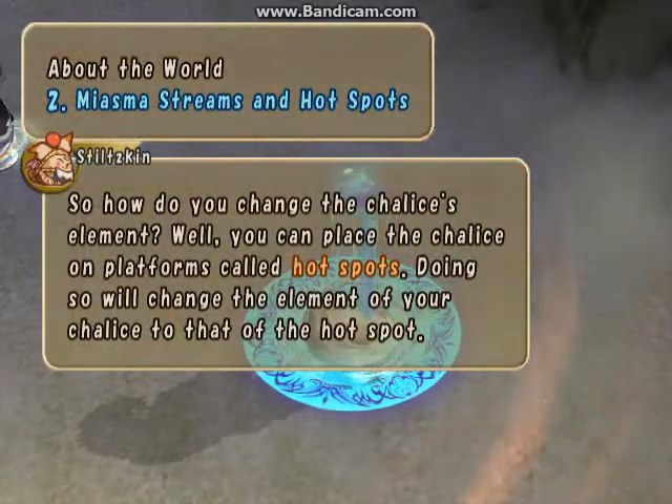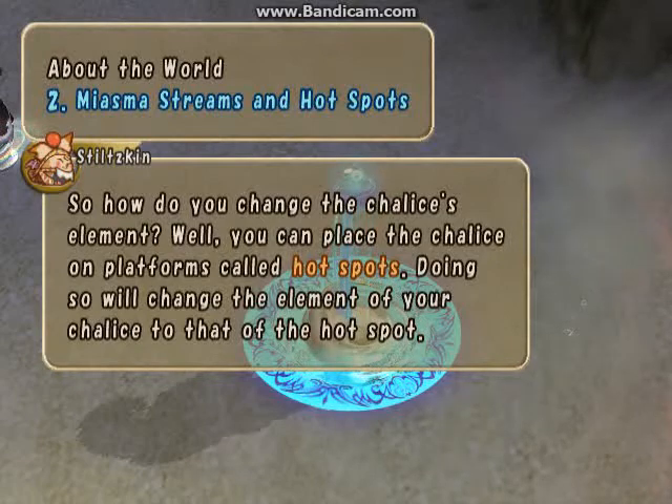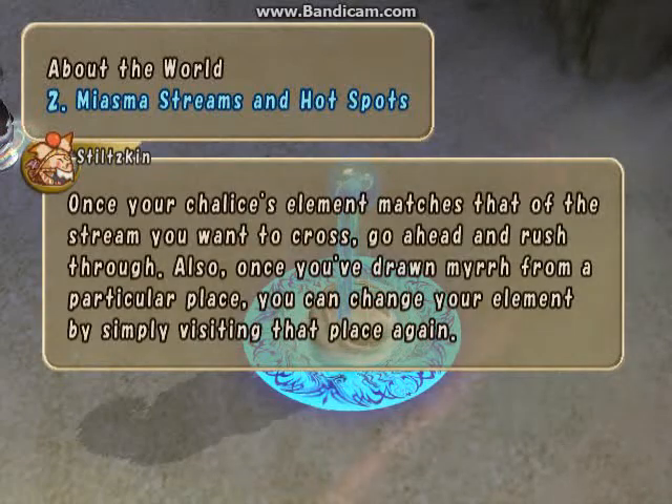So how do you change the chalice's element? Well, you can place the chalice on platforms called hot spots. Doing so will change the element of your chalice to that of the hot spot. Once your chalice's element matches that of the stream you want to cross, go ahead and rush through. Also, once you've drawn myrrh from a particular place, you can change your element by simply visiting that place again.